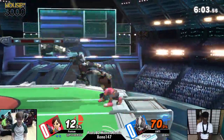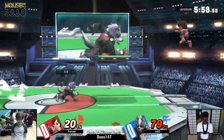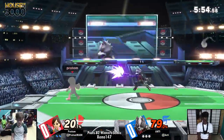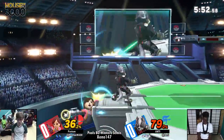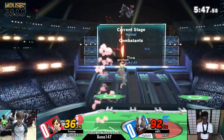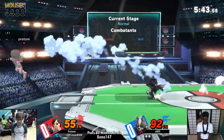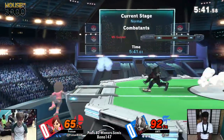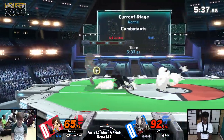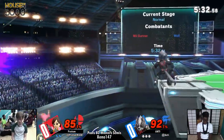Maybe he's trying to do F-smash there — doesn't quite get it. Ethel comes out. Charging the charge shot up. So I've seen three of the specials of Proton; I haven't seen down B just yet. I wonder if it's the absorber — I can't imagine we wouldn't have seen that already versus Wolf. I don't know if it's going to be the grenade or the absorb down B. We'll find out soon; I believe he had one-three-three-two.